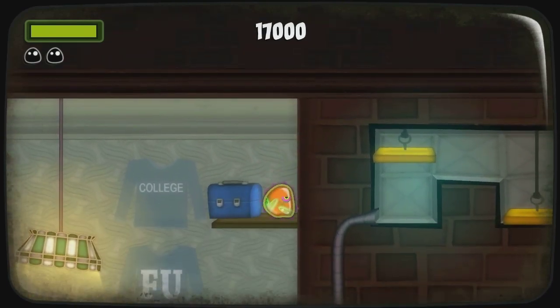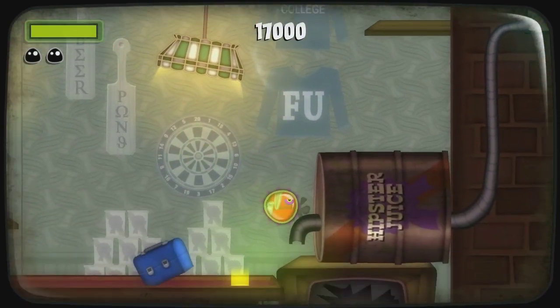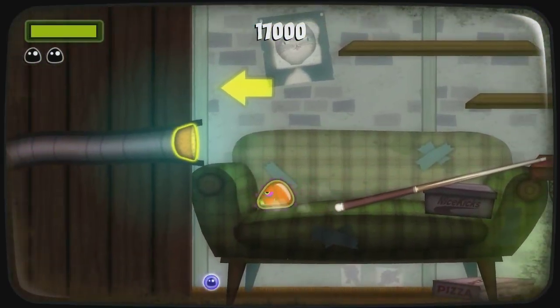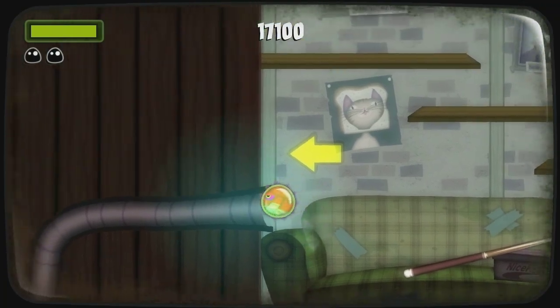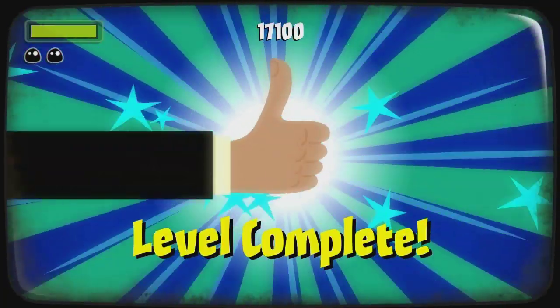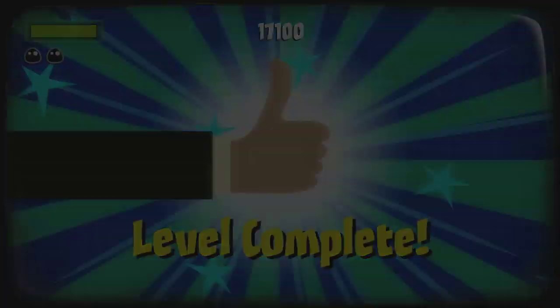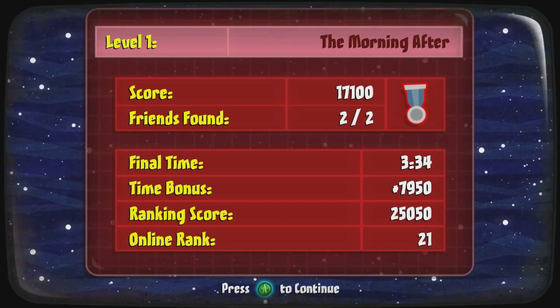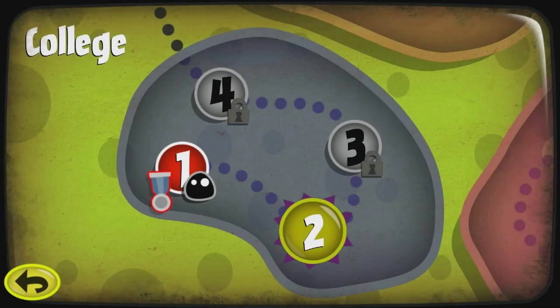It looks like we got it — awesome. There was the secret blob as well but we missed it, darn it. I could go back and collect it if I wanted to, but I won't bother for now. Instead we'll move straight on to level number two — we're still in the college world of course.